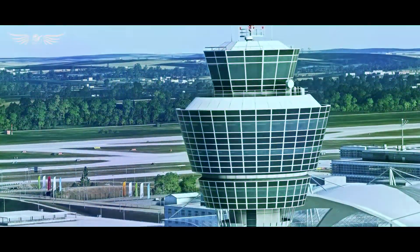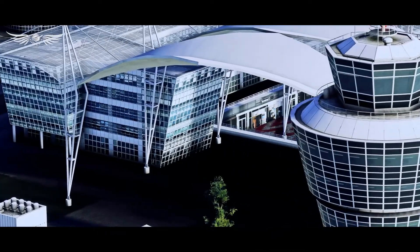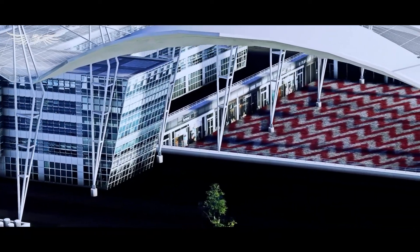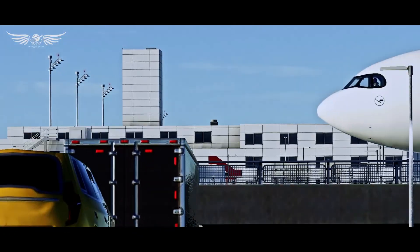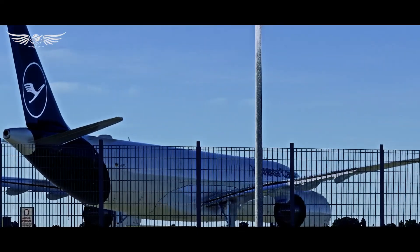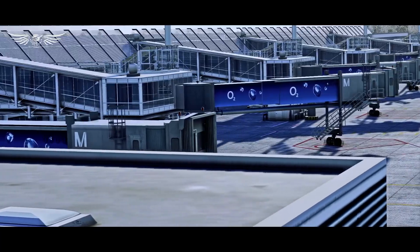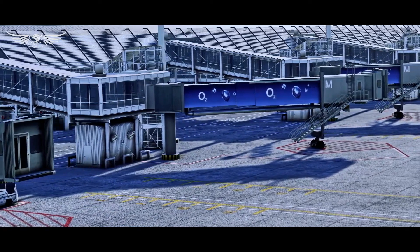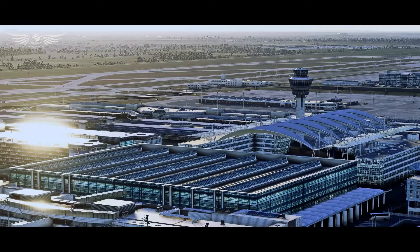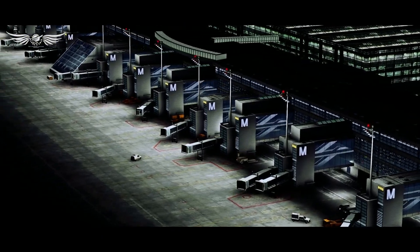Developers Aerosoft and Simwings have gone absolutely over the top with this incredible scenery of Munich International Airport in Germany. Just look at it — the scale and depth they've put into this airport is absolutely breathtaking, and surprisingly it runs really really well. Features like the aero bridges and all the taxiway ground markings are laid out to the decimal point and look absolutely brilliant. The airport features 4K textures, PBR, loads of incredible moving elements, and a fully integrated custom night lighting. For just 20 euros, it can be yours.